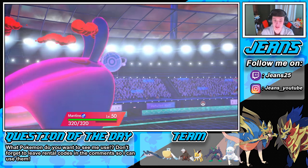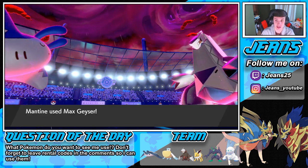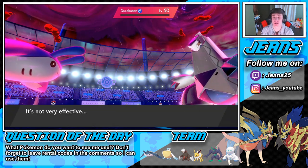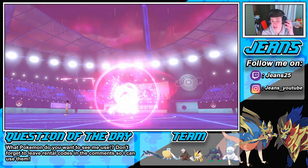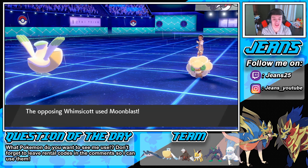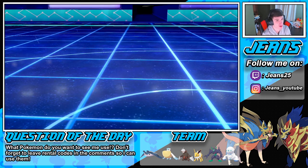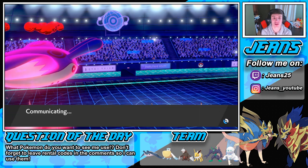If we can take out this Rillaboom that is next-level huge. Max Geyser — take him to school! Let's go, that's huge for us — we could potentially come back and sweep with this Mantine. Hyper Voice Throat Spray boost, Mantine is carrying! A little mad that Jolteon got taken out in one hit, but it's fine. Moon Blast — bye bye Pelipper. It's a 3v1 situation, looking scary. Can we do this? I'm not worried about Whimsicott — we'll take this one at a time. The rain is still up.